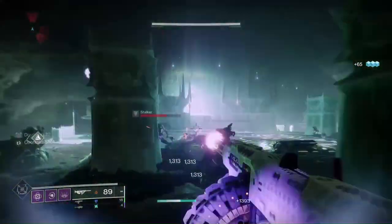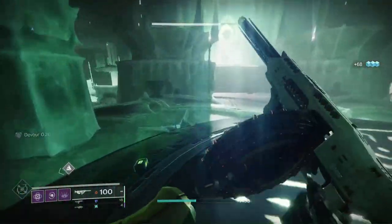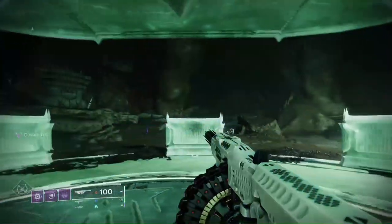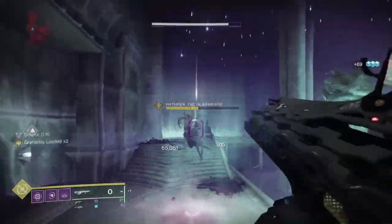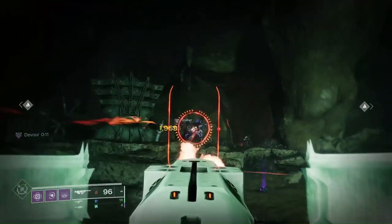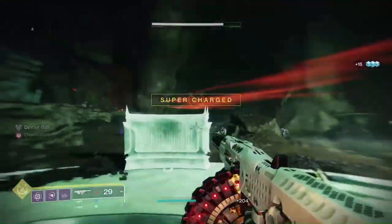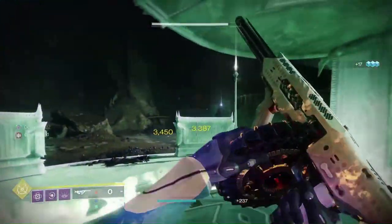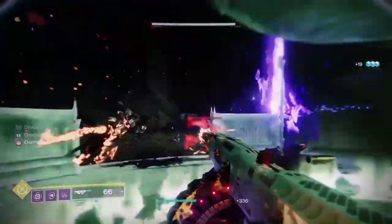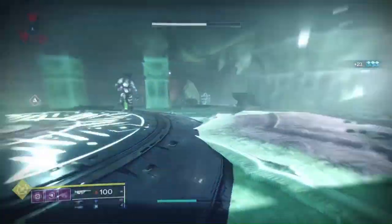Quicksilver seems hard to fit into a build without just throwing it on without a specific reason, though this could change with Lightfall as it is becoming a Strand weapon. For damage output, Quicksilver is much better for burst damage with its grenade launcher. If there are a lot of enemies, Tommy's would win because it has 100 bullets and can mow them down quicker than multiple grenade launcher shots. With Quicksilver you get good constant damage and amazing burst damage for no cost, but with Tommy's you get amazing constant damage, no burst damage, and you sacrifice your health.